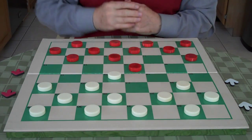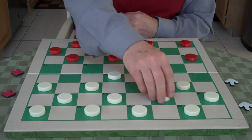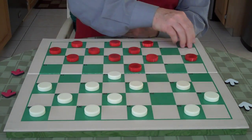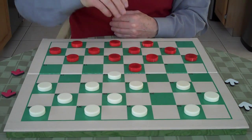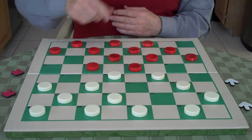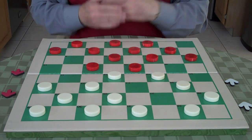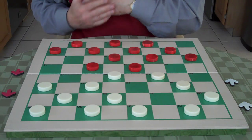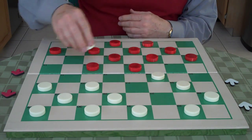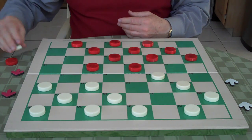White goes 23 to 18. This is the cross opening. Red 8 to 11. White goes 27 to 23. Red 4 to 8. White 23 to 19. Now red goes 9 to 14, which is a cut or exchange. In 1877 the same rules apply — mandatory jumps, you have to jump. So white jumps 18 to 9, and red jumps 5 to 14.